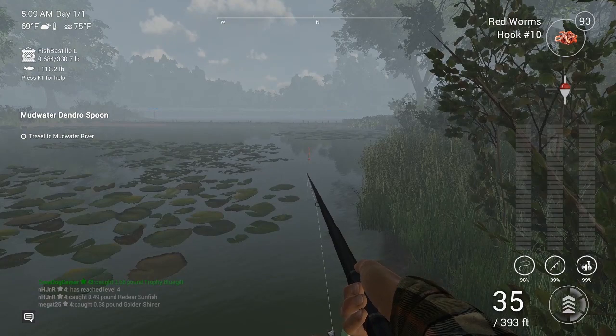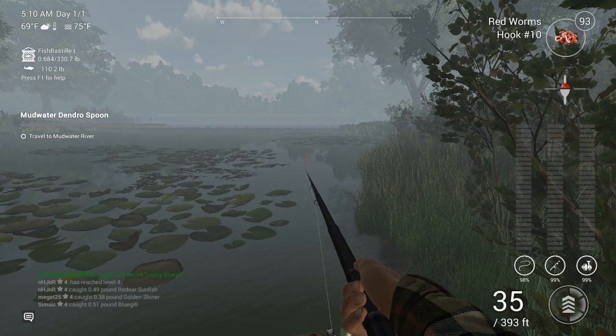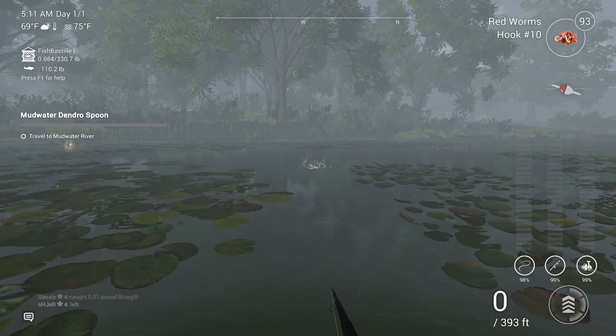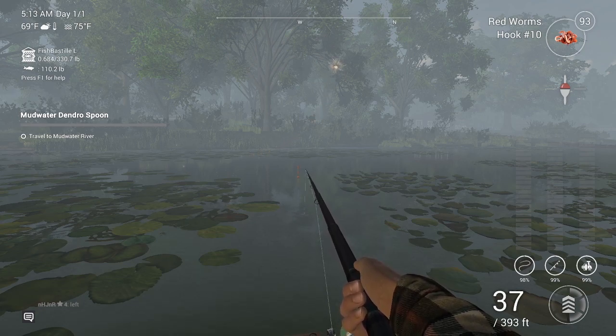If your bobber doesn't stand up straight, reel it in, shorten your leader, or cast somewhere different. We're trying to catch as many fish as possible early on to level up quickly. Cast to the end of the lily pads — a little bit shorter — or you'll get a message saying your tackle was taken out of the water before the fish could take the bait. I prefer casting a little further out since trophies bite more out here. While the bite is a tad slower, trophies are worth more money and more XP.